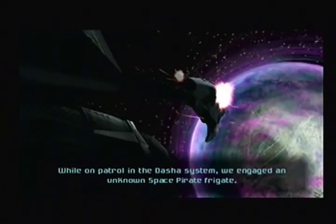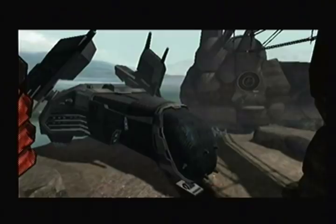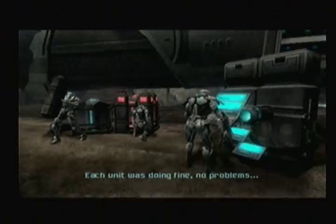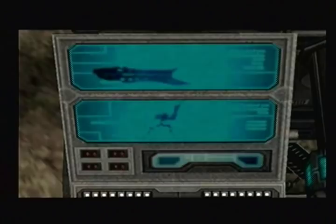While on patrol in the Dasha system, we engaged an unknown space pirate frigate. The enemy frigate was crippled and crashed on the planet Aether. We followed the pirates, but our ship was damaged by a storm as we entered Aether's atmosphere. Heavy magnetic activity during the storm disabled our comm systems. Upon landing, we split into two units. No problems... until they appeared. Who's they? Who's they?